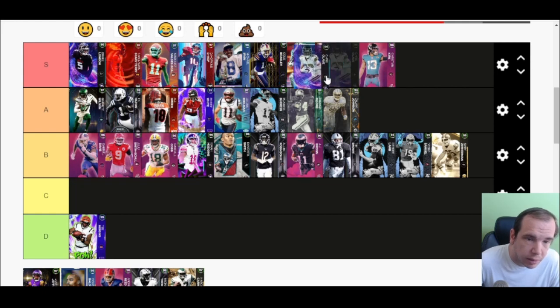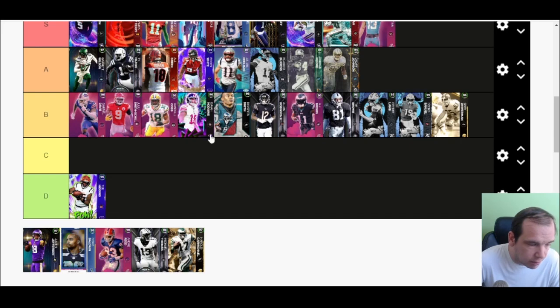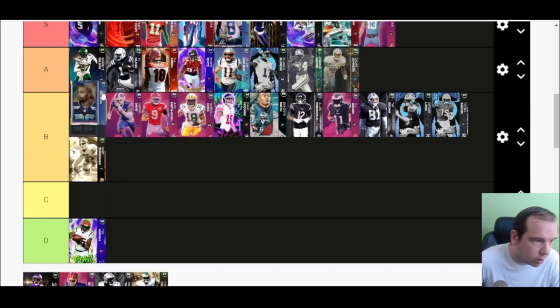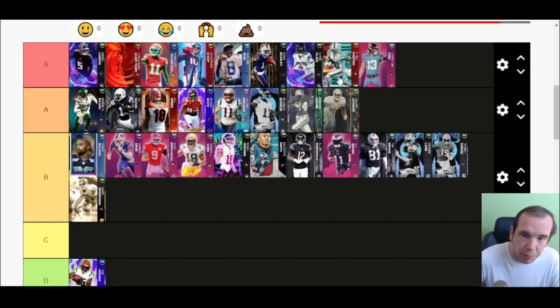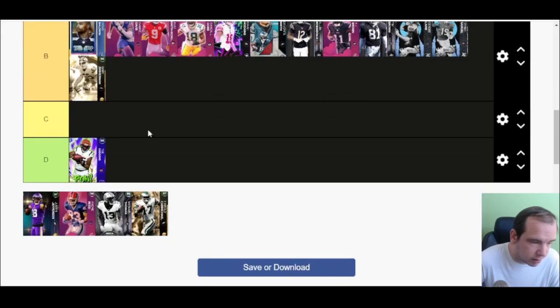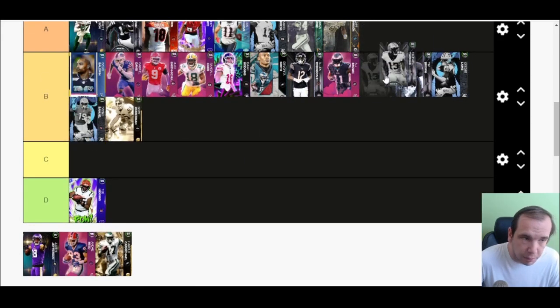I like Chris Olave better than Christian Kirk, better than Cheetah. Him and Cole Beasley are close — he's really good, you guys should try him out. Doug Baldwin is not worth the price — he's small, doesn't really hold the ball in traffic, gets some discounts but there's no reason not to just go get Christian Kirk instead, who is cheaper and better.